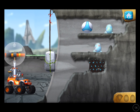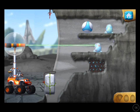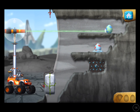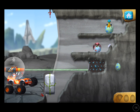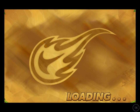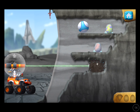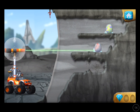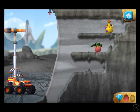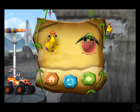Aim the laser at the red part of the rope to cut it and drop the rock! You found the prehistoric gem. That was egg-cellent! You rescued two baby dinos, and you found the hidden prehistoric gem.